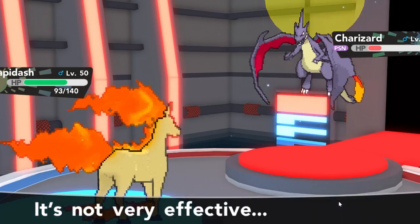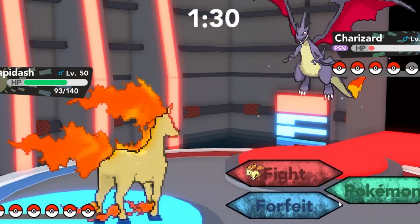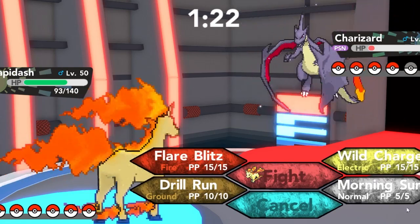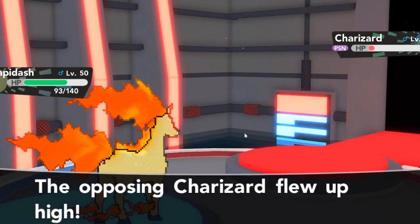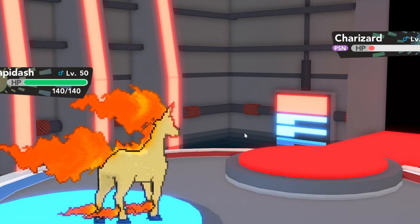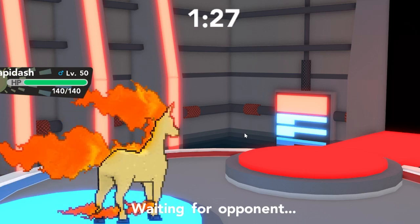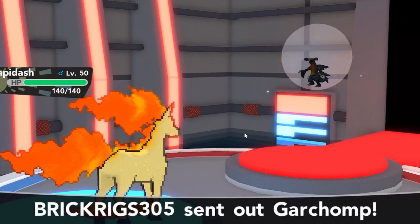Solar Beam does a good chunk of damage to Rapidash since Rapidash isn't bulky at all, but we get another turn of poison off on Charizard — this is the last turn to really inflict damage, so Charizard is basically nullified. I'm tempted to go for Flare Blitz but I realize poison is going to take him out and he'll outspeed us, so I go for Morning Sun instead. He goes for Fly — definitely a good call, since we get HP back. And there goes Charizard.